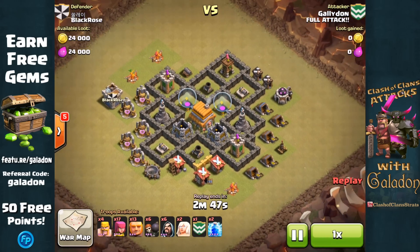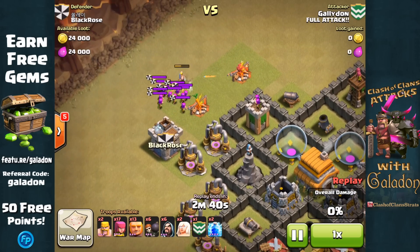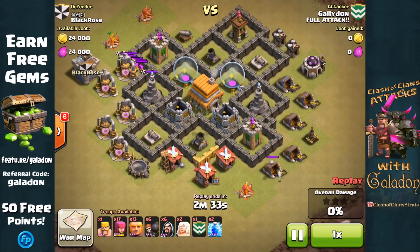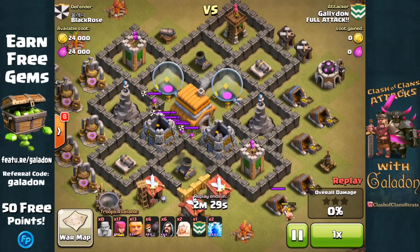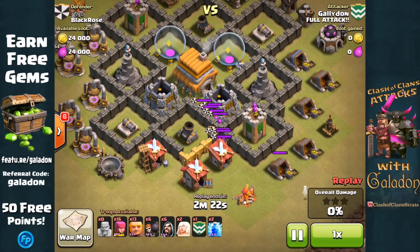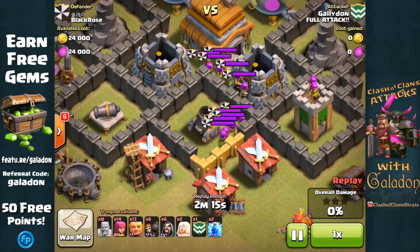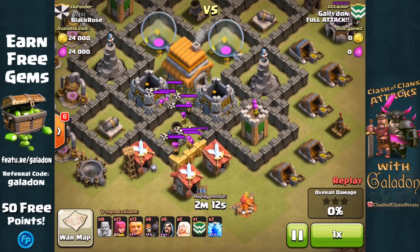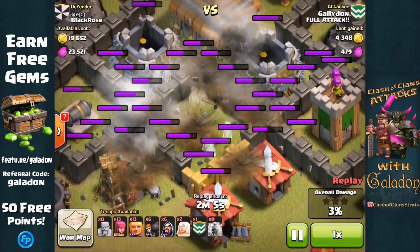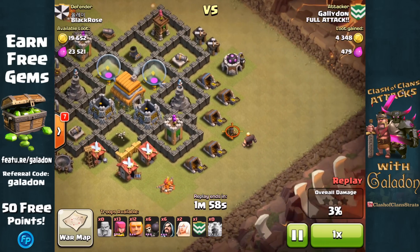Now we are going to get into the absolute best attacking strategy for Town Hall 6 — at least in my opinion — and that is by far giant healer. We have an attack replay from none other than Galadon from the clan Full Attack. I have begun by activating the clan castle, and now I am using my barbarians and archers to slowly lure these clan castle troops out over the higher level of the two mortars. That bottom mortar is higher level than the top one, so we want to get it out of the way first. I very carefully position the troops over the mortar, drop both lightning spells right on it — enough damage to take the mortar out and get every last clan castle troop out of the way. And that is the first key in a giant healer attack.